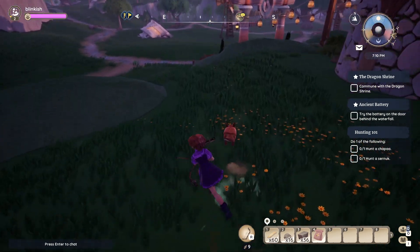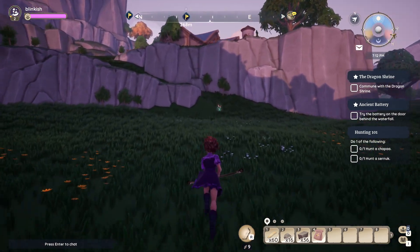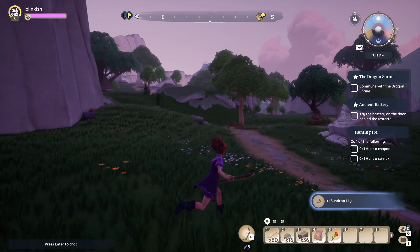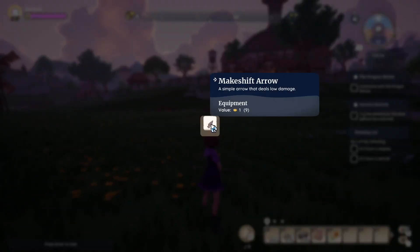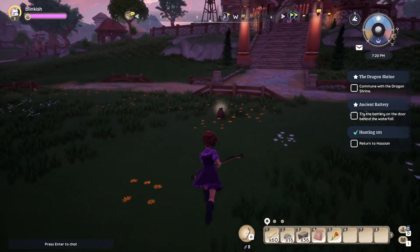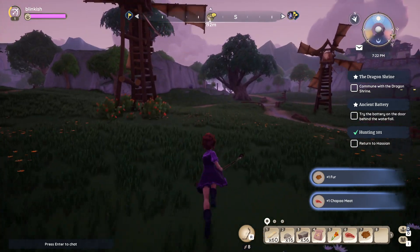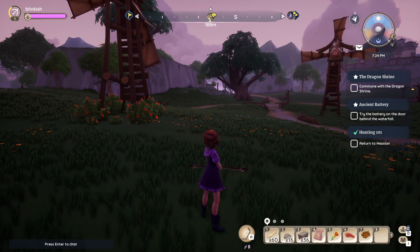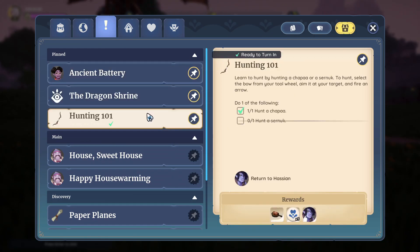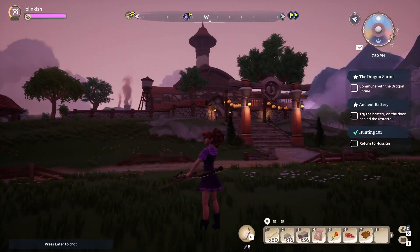I see something — I'm not sure if we should shoot it. Something tells me we shouldn't. Actually — yeah, we want that! We got our first hit! Oh — a chapas! Did it already count the one I killed earlier in the game?